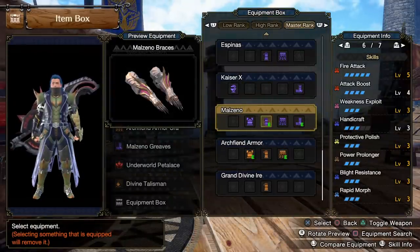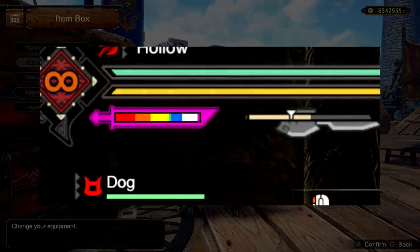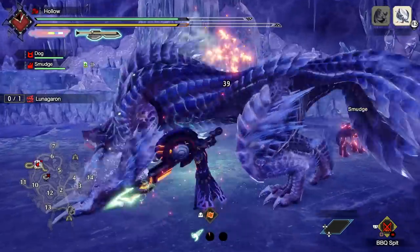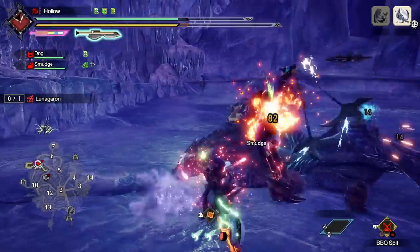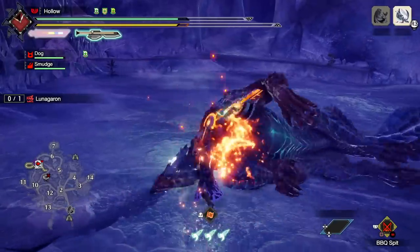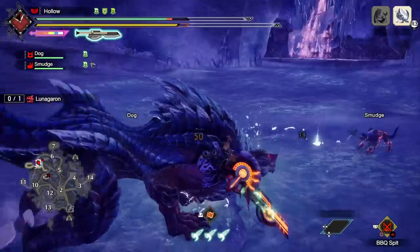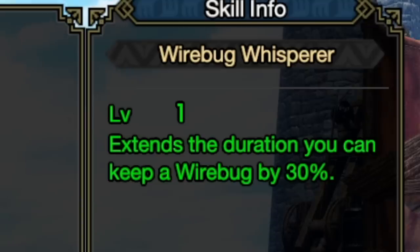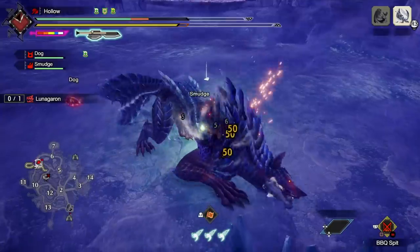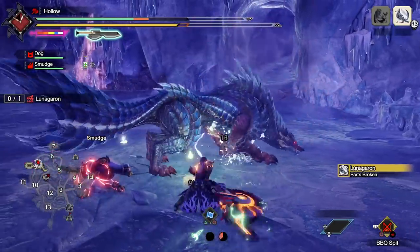I need to reference Handicraft, Protective Polish, and also Wirebug Whisperer level one, which is really important. If you take a look at the sharpness of my Switch Axe you can see that I have just barely purple sharpness. Purple sharpness is a 39% increase to your raw and 25% for your element, which is vital, so just barely reaching purple using Handicraft is required at times. Protective Polish means after we sharpen we have 90 seconds where we're not losing sharpness — therefore we're stuck in purple sharpness for all that time, which is really important. Lastly, that one level of Wirebug Whisperer means we have an extended duration on a third wirebug by 30%, which is so good for all builds, but really important if you're using the Switch Axe counter — which costs two wirebugs — so you're going to want this extra wirebug at all times.